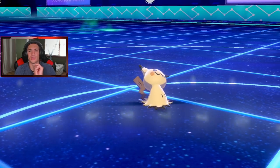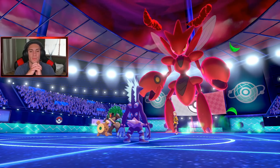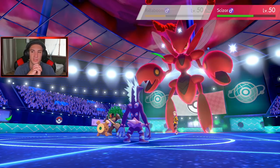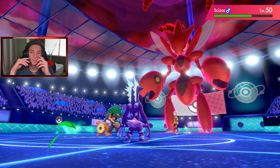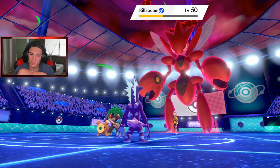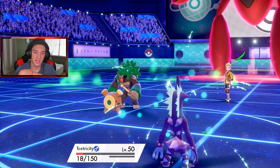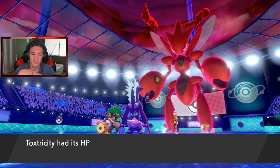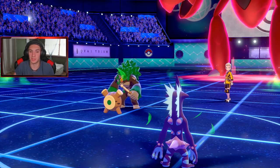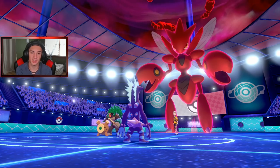I think Trick Room is starting to end soon — maybe one more turn. It's just helping Scizor out. Get off another Overdrive, that's doing nothing, and they get some HP back. Best bet here would be going to Kingdra, Dynamaxing it — and Trick Room is gone. Speed advantage is ours now. I'm gonna go Kingdra.